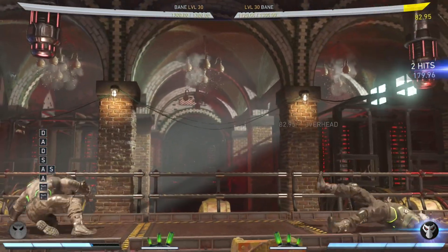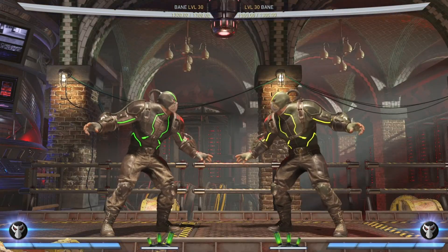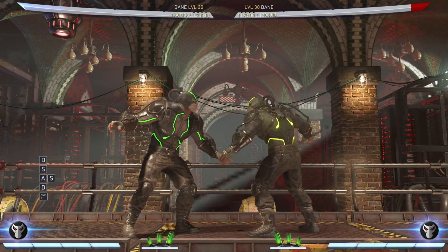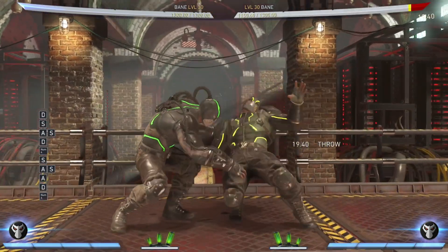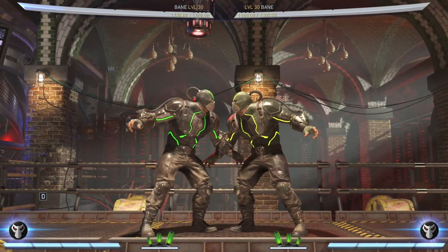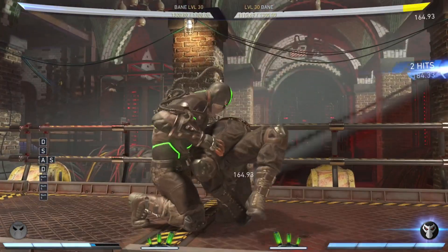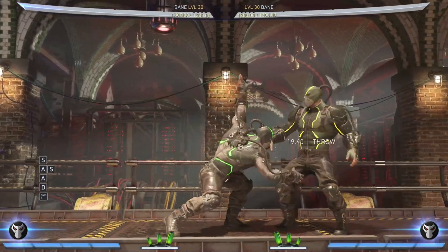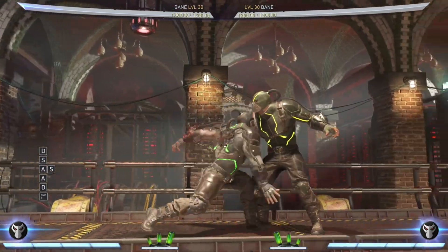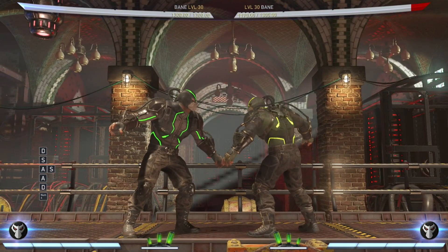Now, the thing to mention is that both of these are actually from Injustice 1, and so is the next move: Body Press. This is a command grab from Injustice 1 - it replaces the Bane Bomb. You get the Backbreaker in there - nice and juicy. It has pretty much the exact same properties otherwise. By itself it actually does more damage than the meter-burned Bane Bomb, because the meter burn Bane Bomb does 184 with a little extra damage packet. The meterless Body Press does slightly less than the meterless Bane Bomb, so you should kind of be meter burning it.